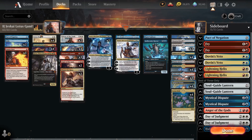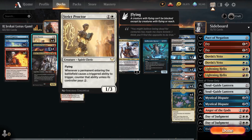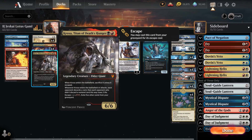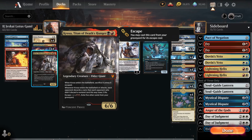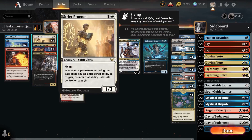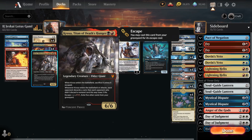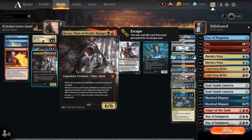Another combo is Strict Proctor with Kroxa, Titan of Death's Hunger. Kroxa has two triggers — the first makes the opponent discard a card, which Strict Proctor would counter, but you can choose to pay two mana to not counter it and force the opponent to discard. Then you don't pay the two mana for the sacrifice trigger unless it escaped. So it's essentially two mana to get a 6/6 creature onto the battlefield.